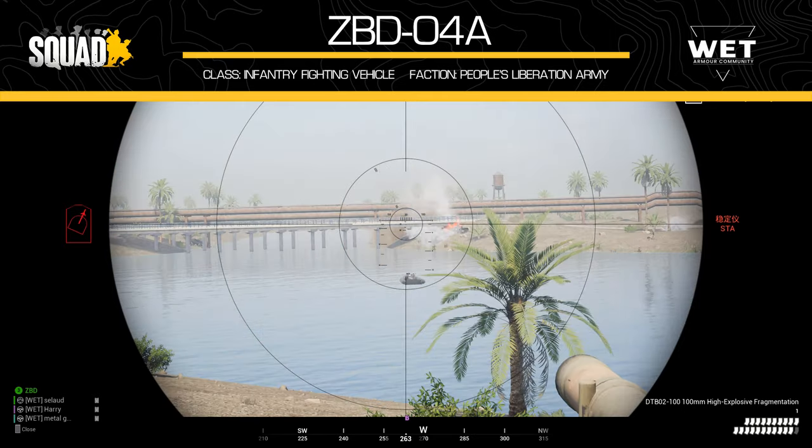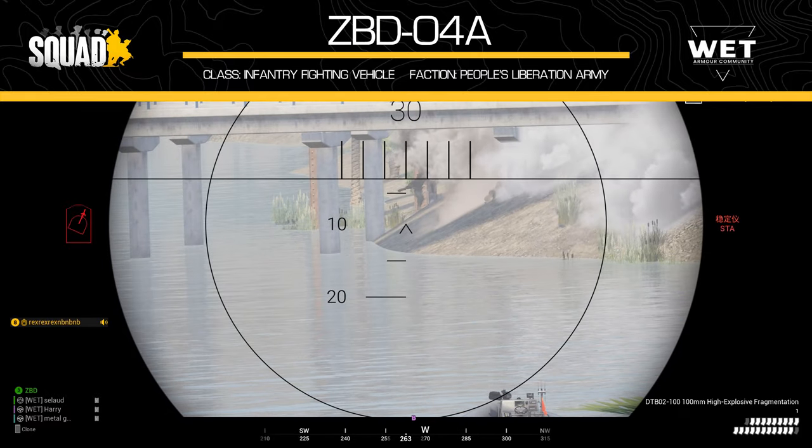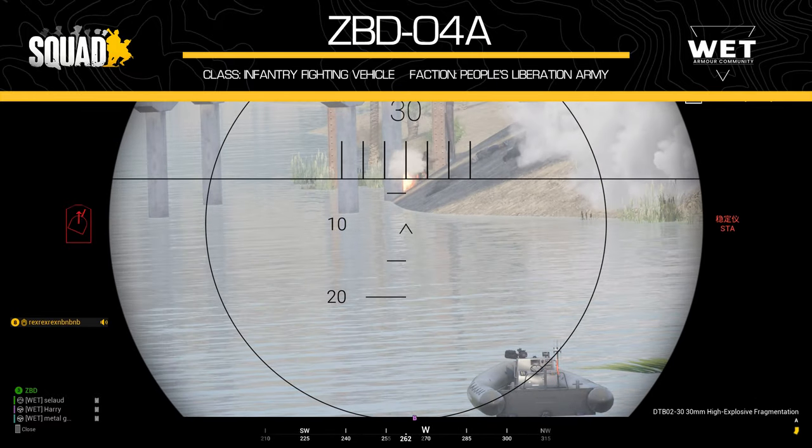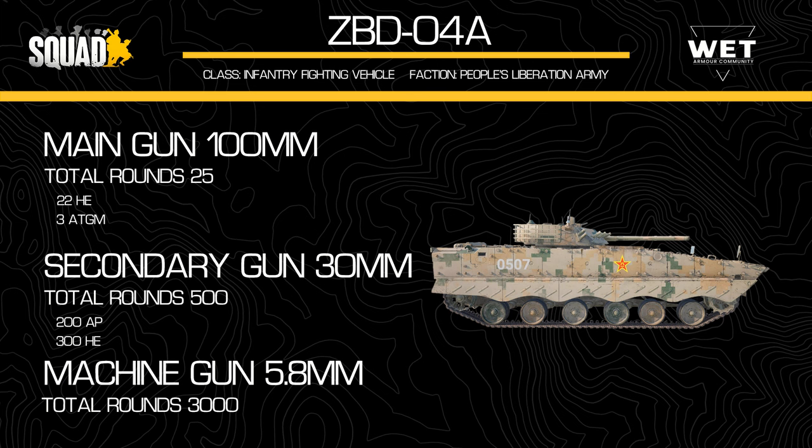Next let's discuss the armament of this vehicle. There is a variety of different ammunition types available because of the use of the 30mm coaxial as well as the 100mm main gun. Starting with the 100mm, it holds 22 high explosive rounds and 3 anti-tank guided missiles. The HE has a very slow velocity, which means rounds drop off very quickly — quite similar to the HE on the BMP-1. Up to the ideal 300m engagement range, it is extremely effective, especially against soft targets and infantry. Beyond 300m it still works, but becomes more difficult to aim due to how slow the round travels.